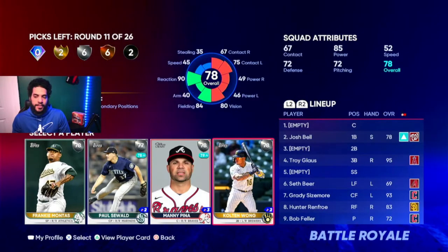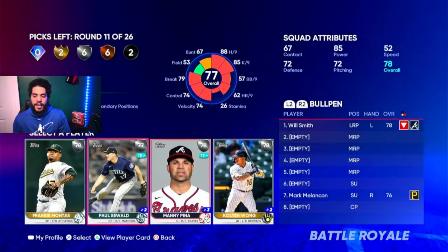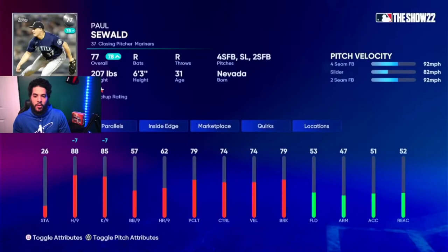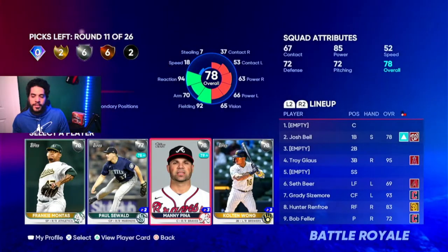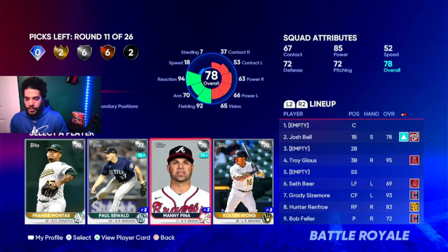Now this round kind of sucks. My rule of thumb — a lot of people don't like this philosophy — I go with the best starting pitcher. Montas is okay, he has decent stamina. Seawall is very hittable and these guys have no power whatsoever. Pena is okay, but a rule of thumb I have: do not get defensive catchers. Defense as a catcher does not matter in BR.